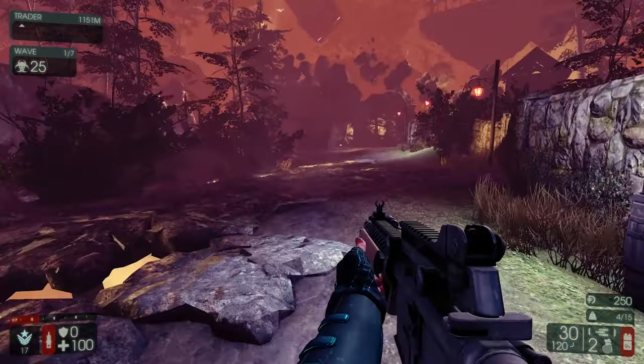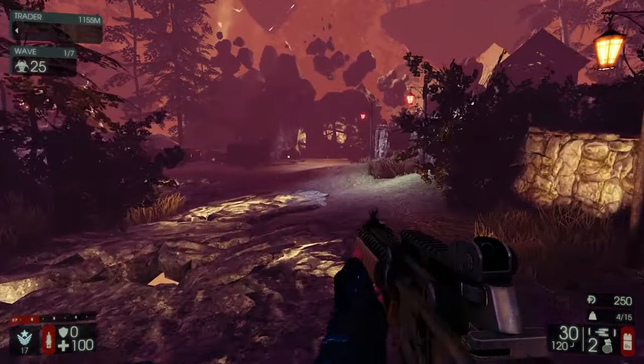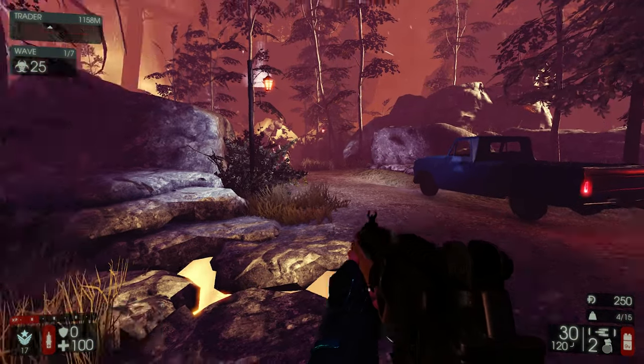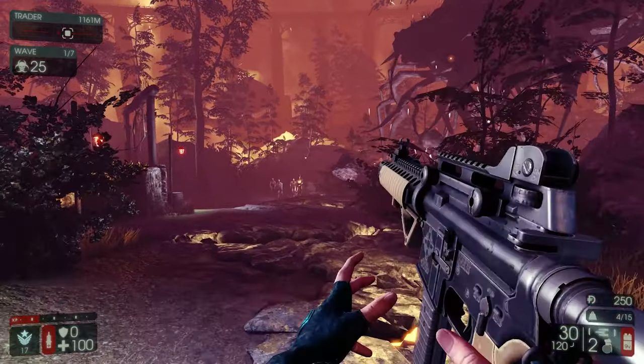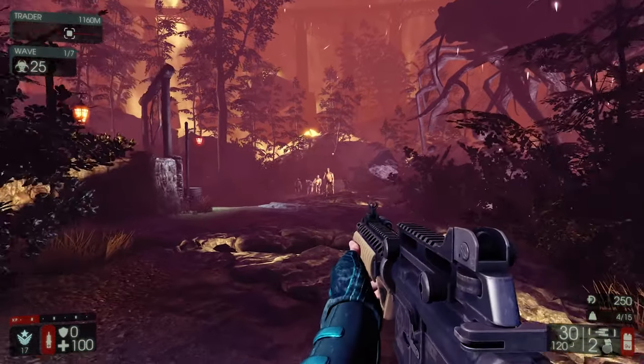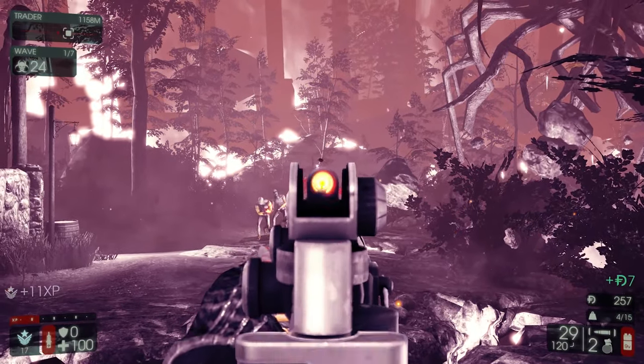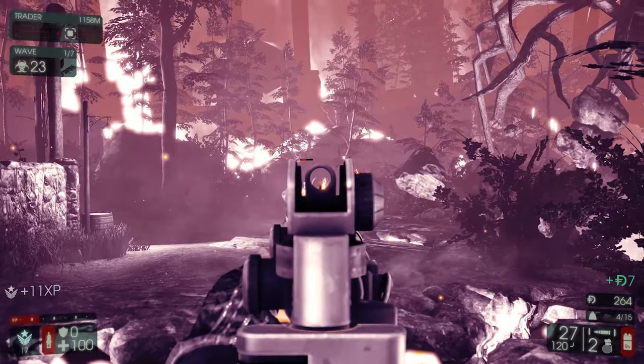I'm starting off with this AR-15 varmint rifle in 9mm, which is a little bit different. I'm trying to get the other animation to check the mag — there are three different animations you have. I'm going to start off just in single fire mode. There was that little bit of lag in the beginning, but at least we start off with Zed time.